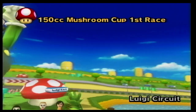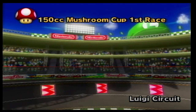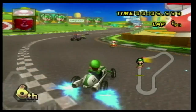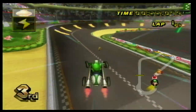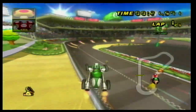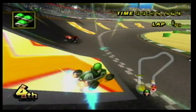Number 28 is Luigi Circuit, and compared to other first tracks in Mario Kart games, such as Mario Kart 7's Toad Circuit or Figure 8 Circuit from Mario Kart DS, this one is actually pretty good. This whole course is themed after Luigi, as you see a Luigi statue, a Luigi hat in the stadium, and signs everywhere with Luigi's face on it. This track contains the infamous ramp shortcut, as well as the speedy half circle at the end. While it is pretty simple, it is still really fun to play.